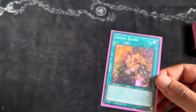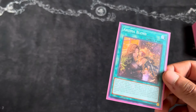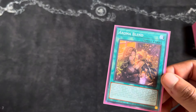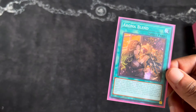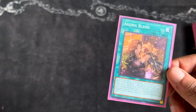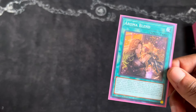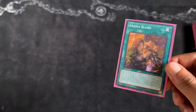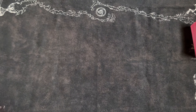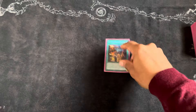The secondary effect of Aroma Blend is what you really care about. You can banish this card — if you have higher life points than your opponent — and fusion summon using plant monsters from your graveyard. You're going to be using monsters in your graveyard the majority of the time, and your life points are going to be higher than your opponents, so it's essentially a free fusion summon for an aroma monster into the new one. Play it at one — you don't want to brick on it.